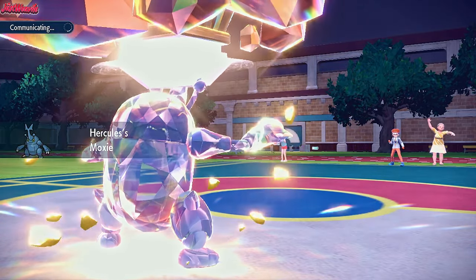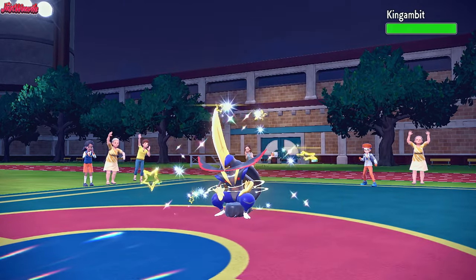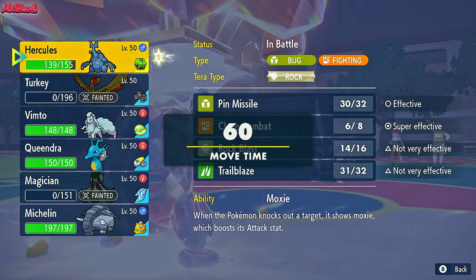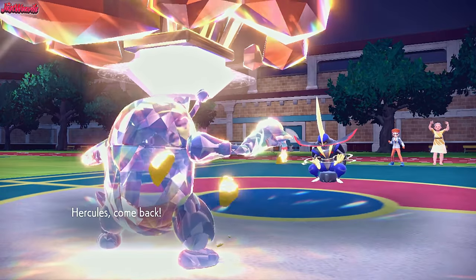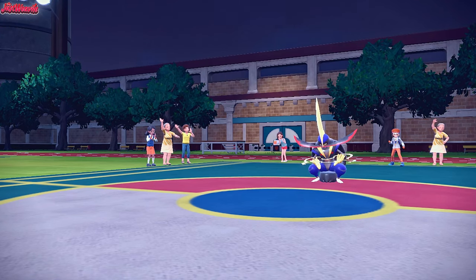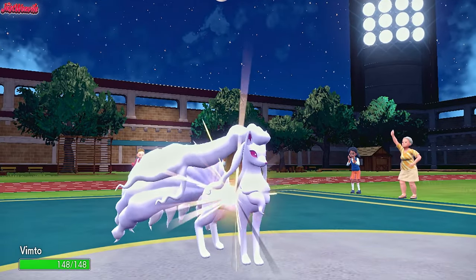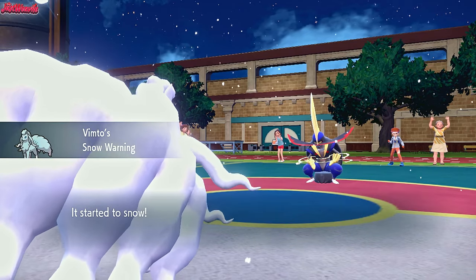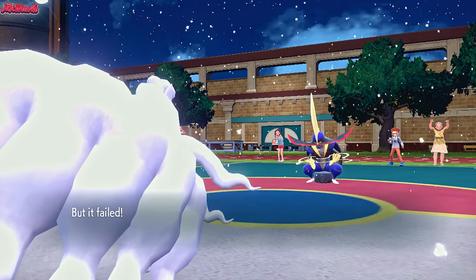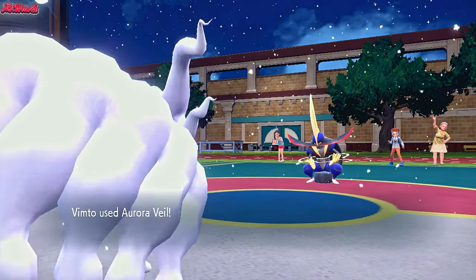It wouldn't surprise me if we saw a forfeit here — Kingambit does come in. Now I want Heracross to get this kill. Supreme Overlord is going to kick in, and we don't need our Moxie Boost to KO this thing — what we do need is Aurora Veil. So I'm going to withdraw into my Ninetales, because I want Heracross to get the last KO. Vimto comes in, we get Snow Warning up, and they do in fact go for a Sucker Punch — which fails. Then we get the Aurora Veil up, which is great.